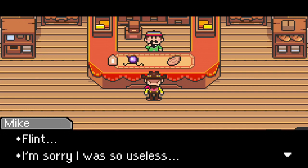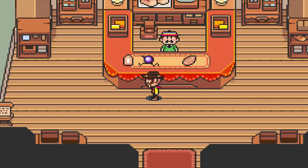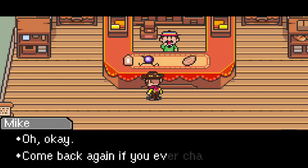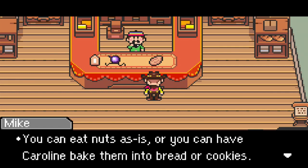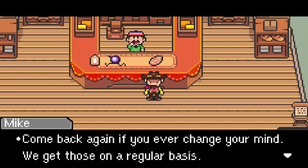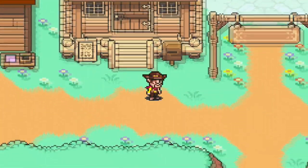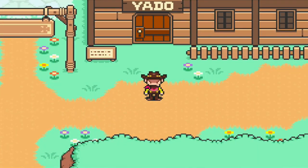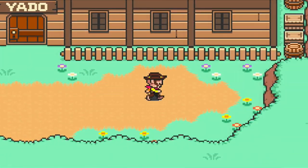Thomas's Bazaar! 'Flint, I'm sorry I was so useless. This is the Village Bazaar — if you need anything, just go ahead and take it.' Really? Just take it. 'That's a running bomb — you used it when you were in trouble, will you take it?' Nah. Come back if you ever change your mind. 'That's a nut — you can eat nuts as is, or have Caroline bake them into bread or cookies. Will you take this one?' No, because I don't have any space for this. Can I sell stuff to you? If I could sell some stuff I could probably make some space. Or if I had an inventory box — is there an inventory box in this game? We had a service that would pick stuff up in the last game — Earthbound.